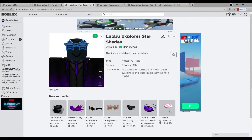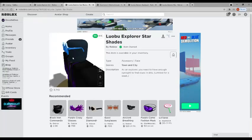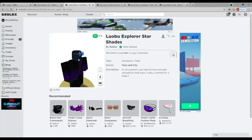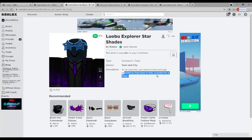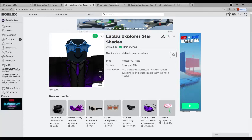Moving on to the Luobu Explorer Star Shades — all of these will be linked in the description below, so if you want to grab them instead of navigating the avatar shop, you can check it out there. The shades are pretty good, they could be a lot worse. All of these are limited for a week, so even if you're not sure about them, you might as well get them. I'd probably give these a seven out of ten — I'd wear them if I had something to go with them.